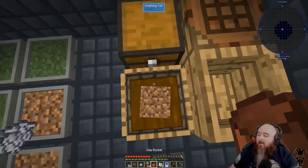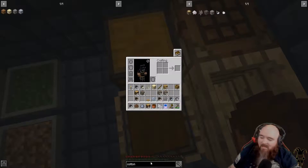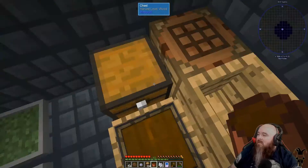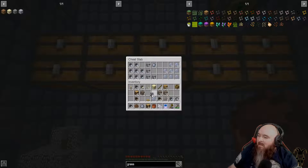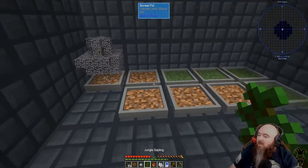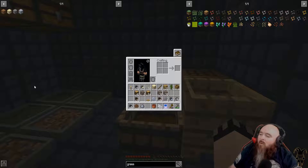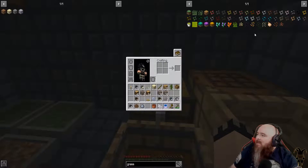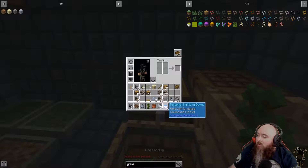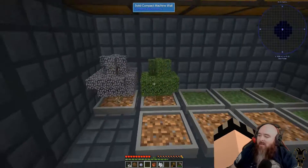We're gonna get some mud - it also gets us bone meal. This is gonna take a minute. Mud with the leaves will get us grass, fantastic. We're gonna put you in there, we need the clay saplings. We'll get two jungle saplings. To get the vines that we need, we gotta dry it - we have to dry it. How many did we need? Just the one - oh fantastic. So the drying rack, it's like I know what I'm doing.